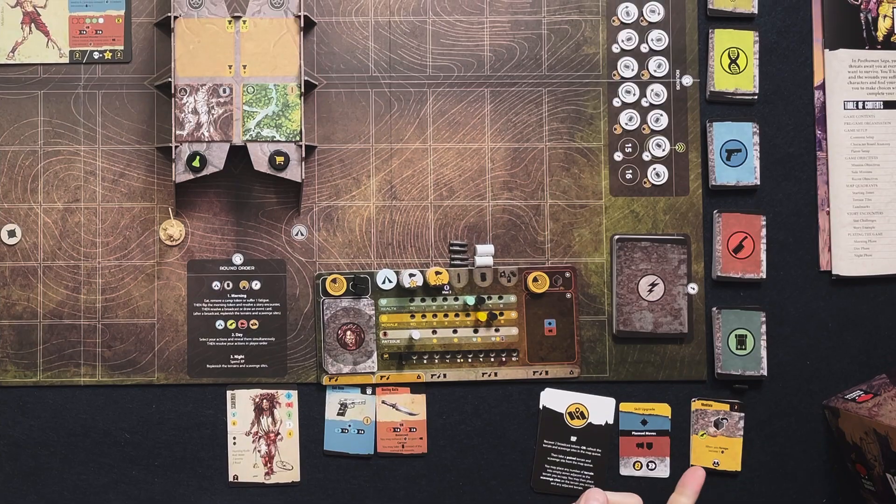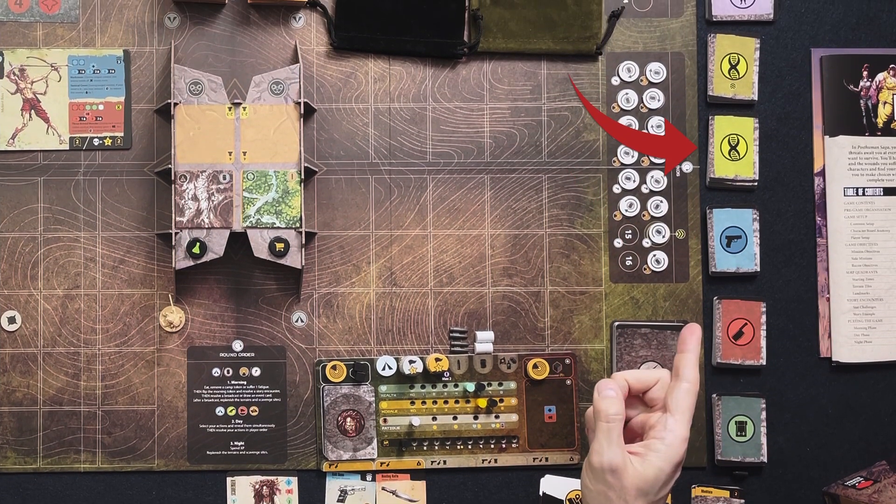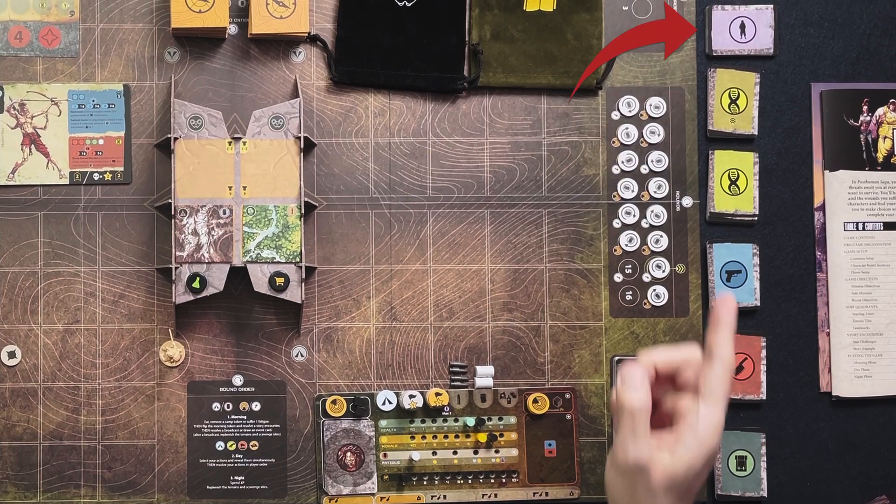Over here we just have the event deck — make sure you shuffle those cards. On the right side of the board, I have the equipment deck, the melee weapons, ranged weapons, minor mutations, major mutations, and our followers.